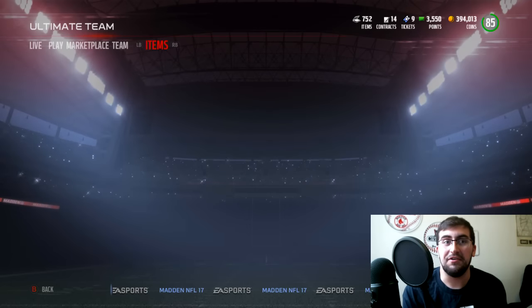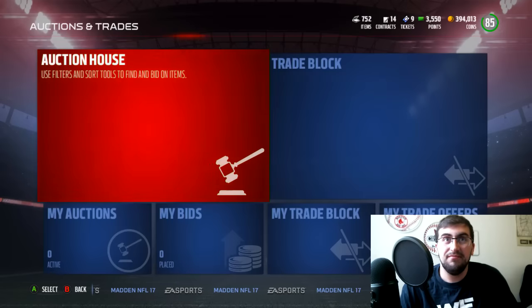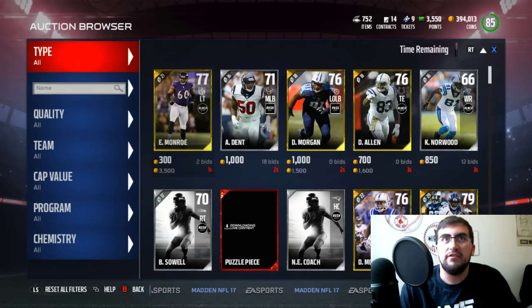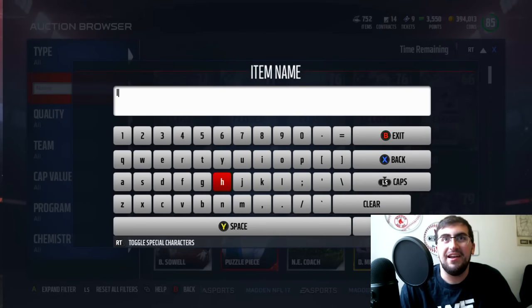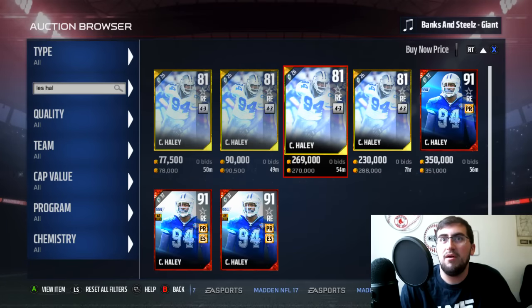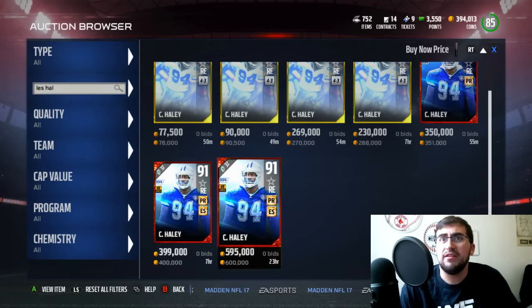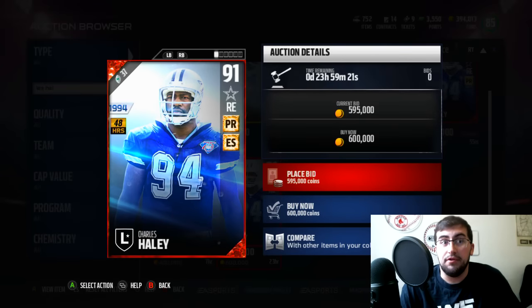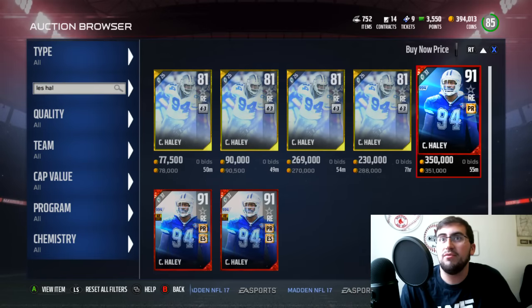Maybe there's one up on the auction house already. We are going to be opening some packs — you guys will see that in just a sec. But let's take a look real quick and see if Charles Haley and Jeremy Shockey are up. Because that Shockey item was over 200,000 coins, probably not going to be on the market. Charles Haley — are you on the block? Yes he is. Already got three of them up. They're going for 351,000 coins but you can get the set done for around 200k right now, and this is literally 30 minutes after these dropped. Oh, these are the 48-hour cards.